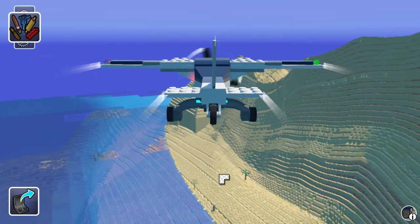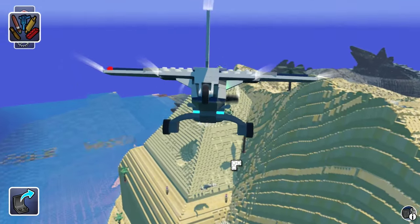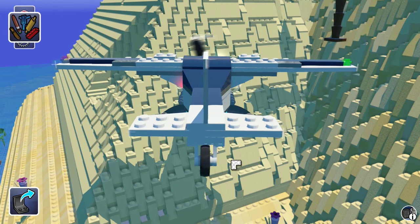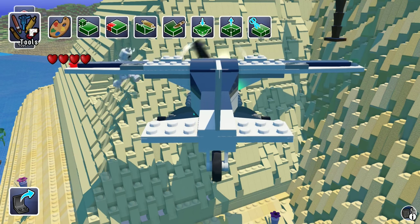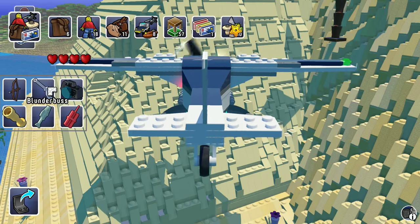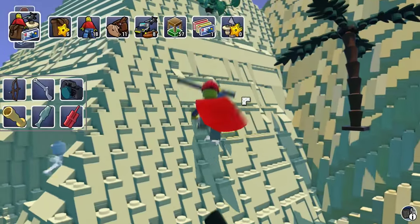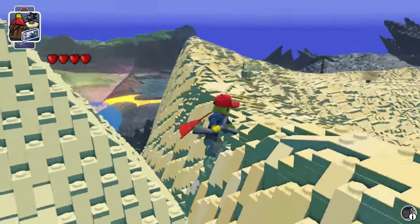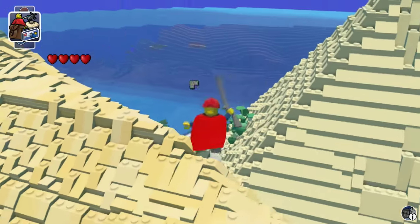Hey guys, welcome back to Lego Worlds. Check this out - I found a pyramid! We're gonna check this out to start things off. We got a skeleton. Can I equip the blunderbuss while I'm in the airplane? Nope. Where'd that skeleton go? Today we're gonna start off with a little bit of exploring. I love opening these chests, we're gonna do some of that.